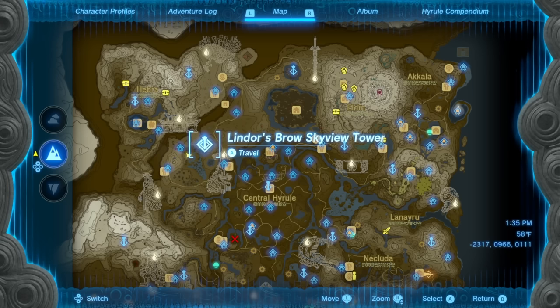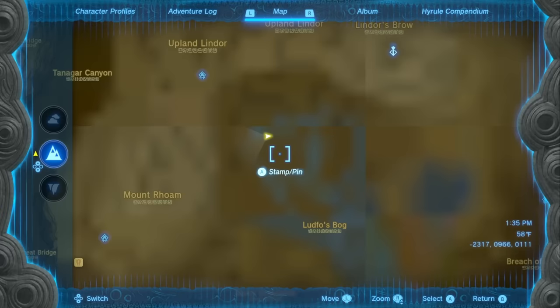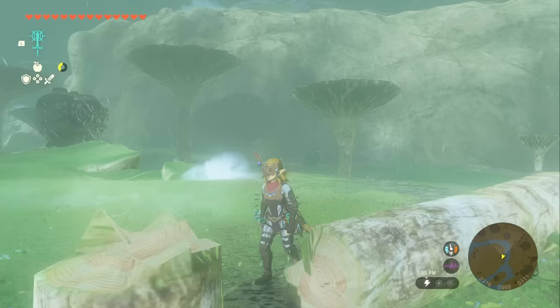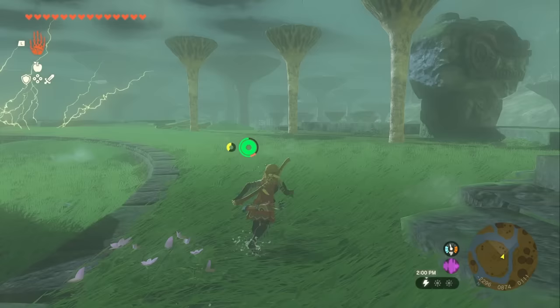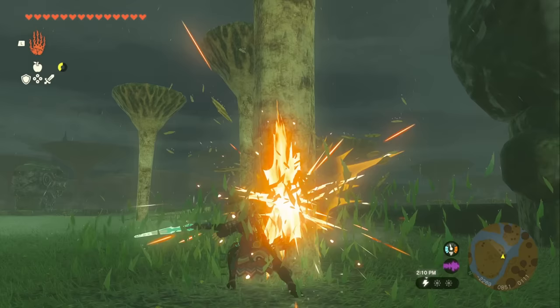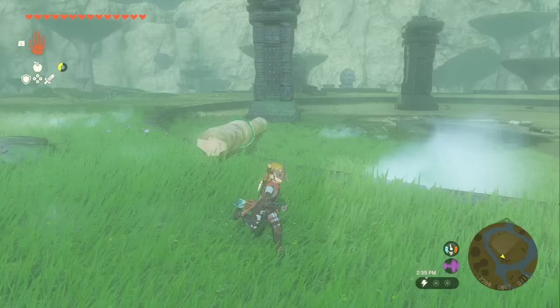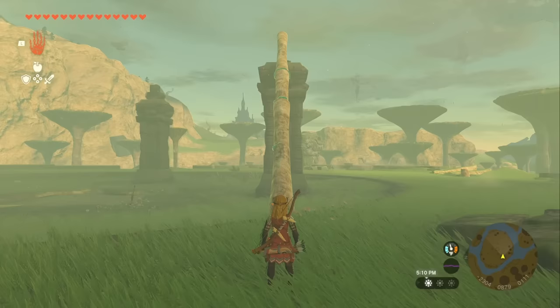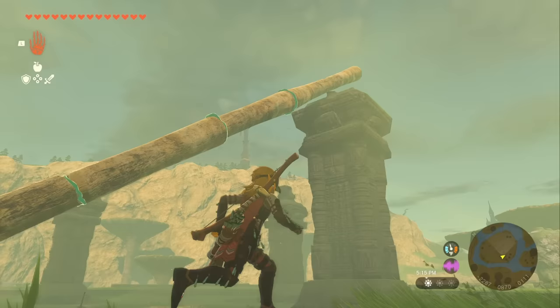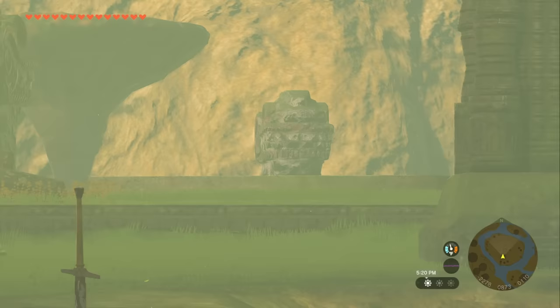Next, go northwest of central Hyrule to Lindor's Brow Skyview Tower, yeet yourself out, and head to the Thundra Plateau. There's lots of thunder here, so you'll want most weapons unequipped. The easiest and least expensive way to solve this puzzle is to chop down the mushrooms around the area and fuse them all into one long pole — you'll need five total. Once connected, lean it up against the southern pillar with the broken top, which you can identify because the north one has a stone pillar on its other side.